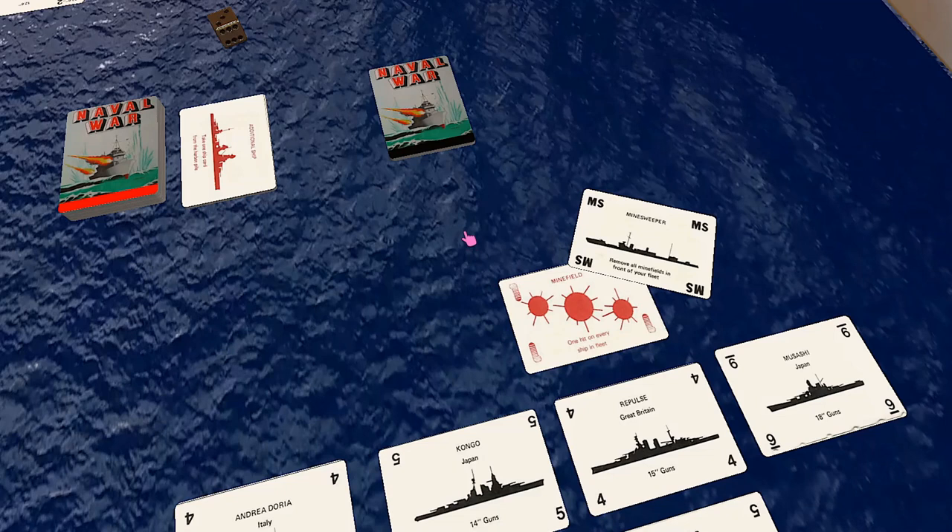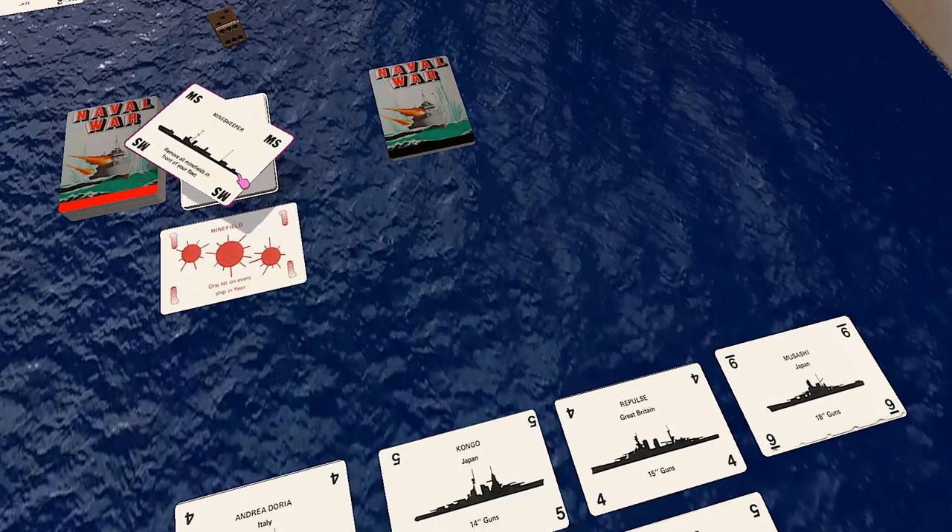Minesweeper cards, when played, remove all minefields from in front of the player's task force. They are discarded along with the minefield cards and can't be reused. The repair card can remove any one salvo card, plus any additional damage cards that may have been placed on it. Discard the repair card as well as the damage and salvo cards after use.